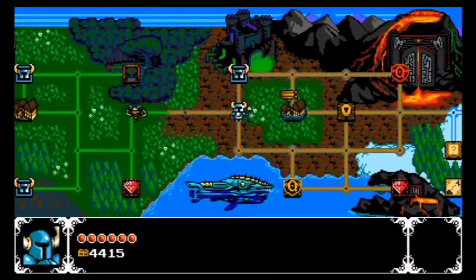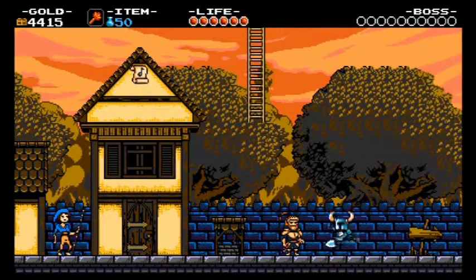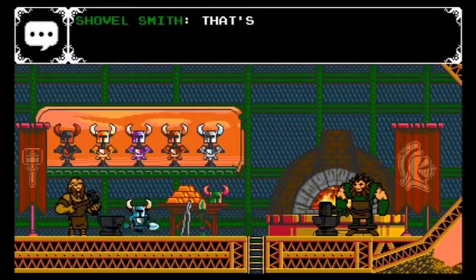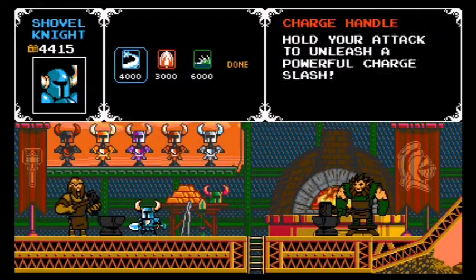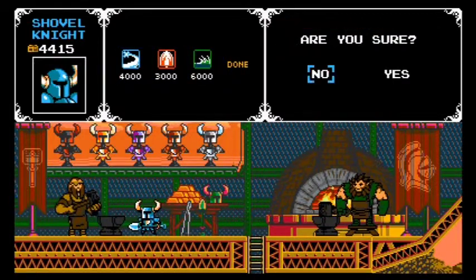We're back, done with that pesky Plague Knight armor outpost. Considering it said armor in its name, I'm going to assume this is where we upgrade our attack and defense. Nice shovel you have there, but I can improve it. Let's give it the charge handle - yeah, let's go with that, because the Drop Spark and the Trench Blade don't really do it for me.